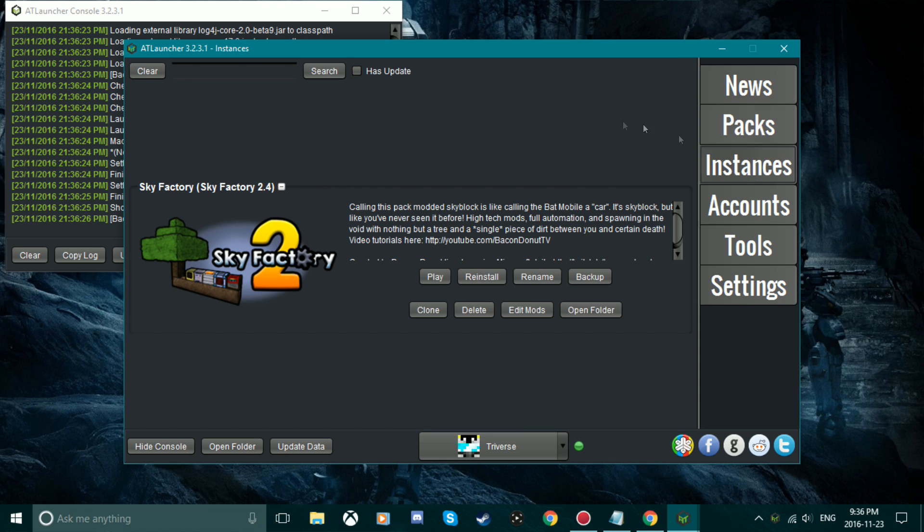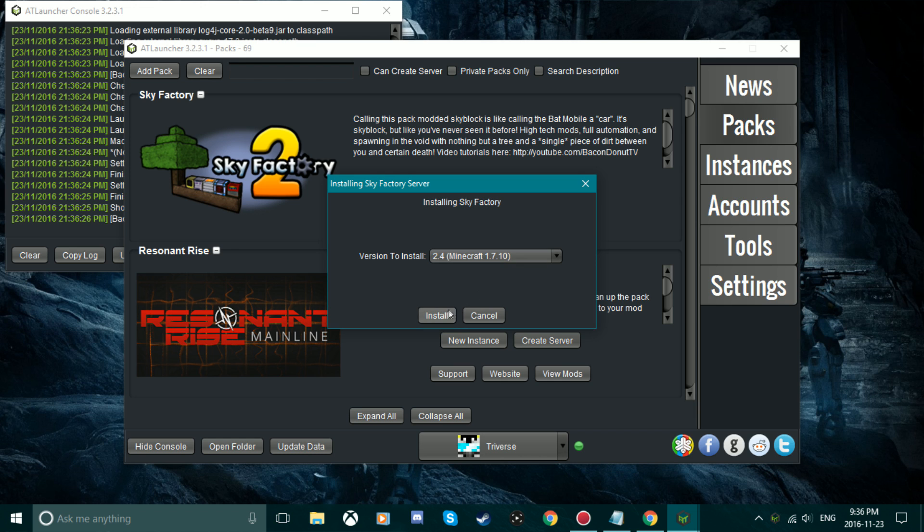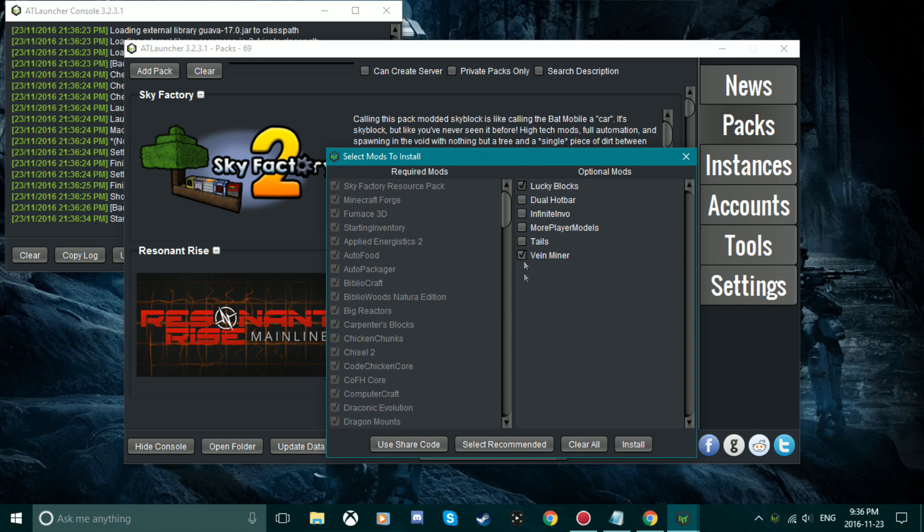First you want to go over to your instances to see whatever pack you want to get your server on, then you want to go into Packs and go to the pack that you want.